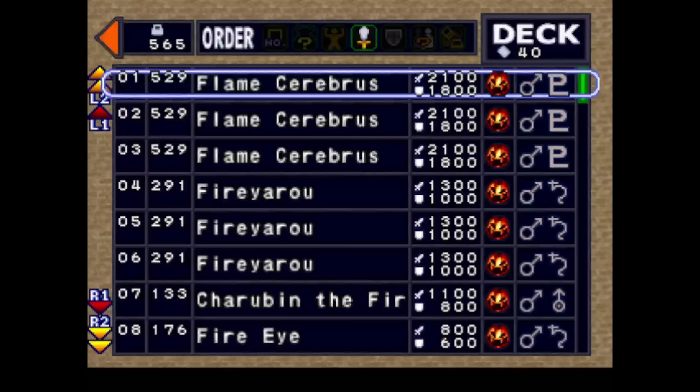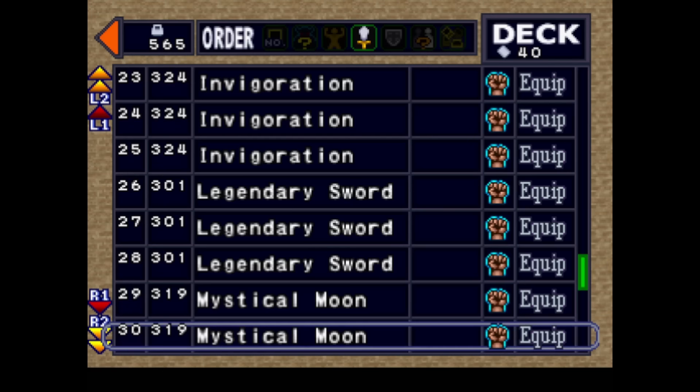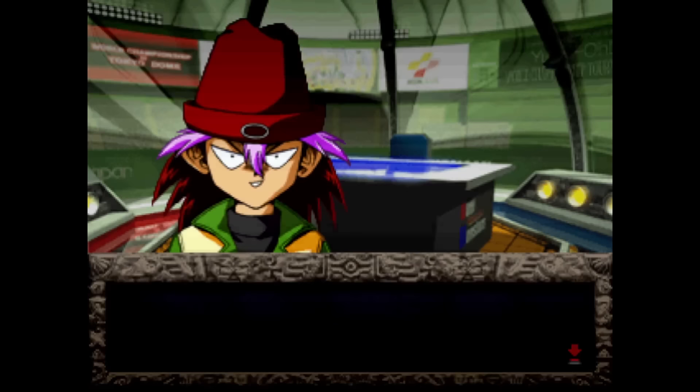Not wanting to waste two and a half days of my life, I went with the first option and redeemed the card via the Starchip Trader. This is what our deck looks like — I've swapped out 2 copies of Cherubin and Fire Knight for Bombastic Fire Eye, purely because of its equipped card compatibility. All other junk cards have been subbed out and replaced with Flame Cerberus. Back to the game — leaving the shop, we fire off our first duel of the prelims against Rexraptor.